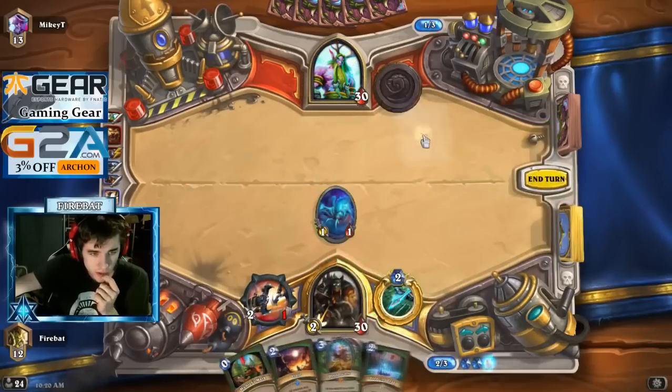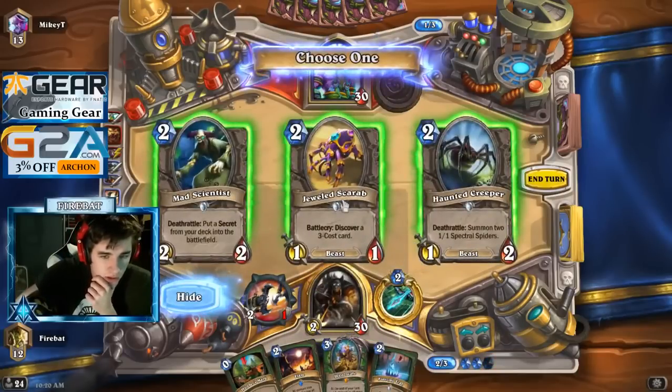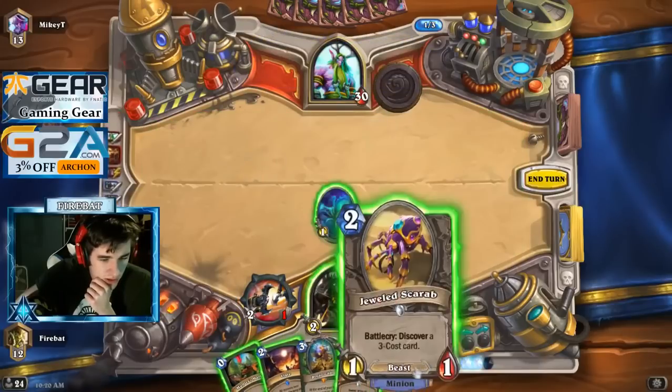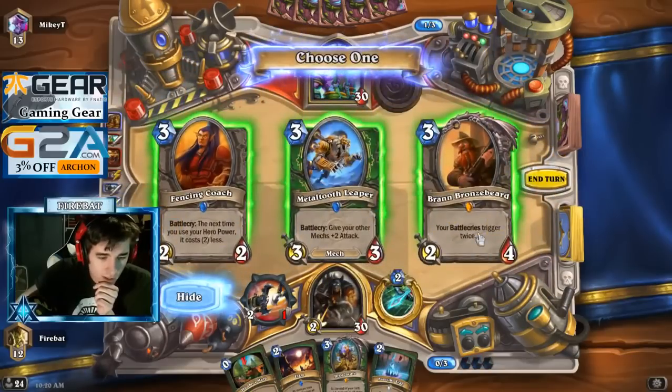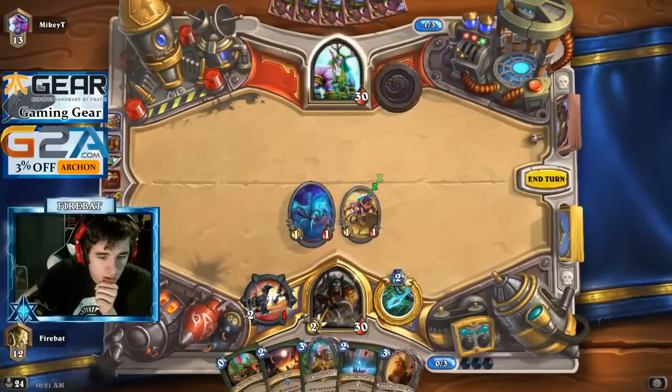Let's try and find control cards. These zombie chow druids, we want to find anti-control things. So Jeweled Scarab is our anti-control choice out of these three, so let's do that — try and generate some value in our hand. We have a Houndmaster, we don't have any battlecry cards in our hand currently, but there's definitely something we could find. So yeah, I guess we'll go with Varan. It's at least interesting, right?